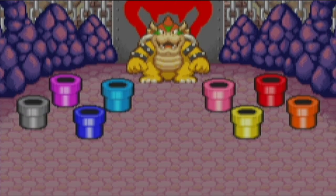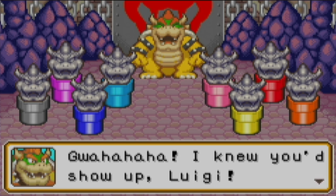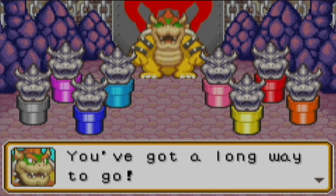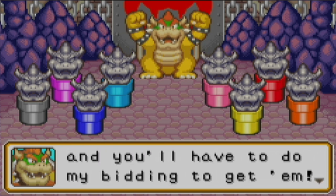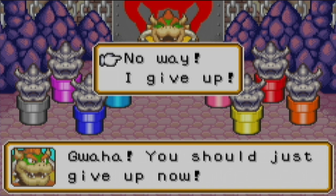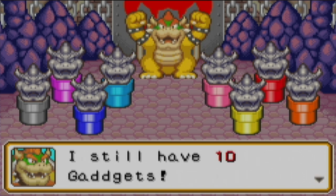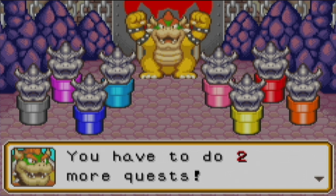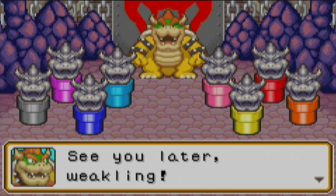And there is Bowser. Oh ho ho! I knew you'd show up, Luigi. So you completed a quest, eh? You've got a long way to go. I've got ten gadgets and you'll have to do my bidding to get them. You should just give up now. No way! That's big talk from someone so puny. Complete quests for a chance to earn them — you have to do two more quests. See you later, weakling.